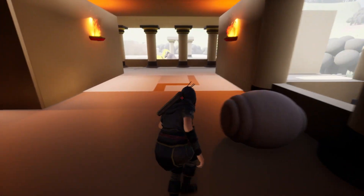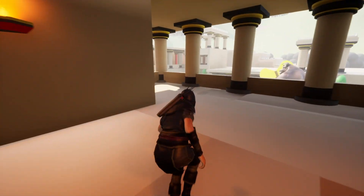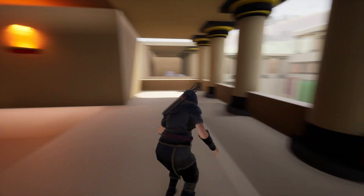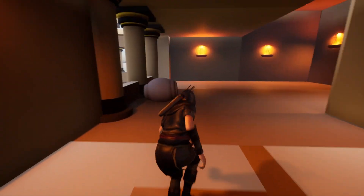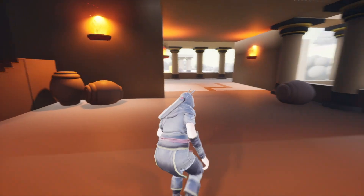Coming around here, I use the jars to point the player in the right direction instead of having the player feel like they need to go out here to look around. This is just a balcony — a random balcony that I used to add a little bit more space and aesthetic to the courtyard.